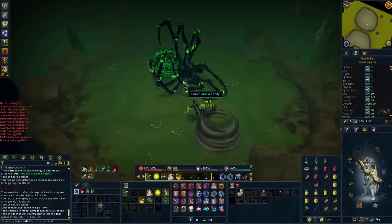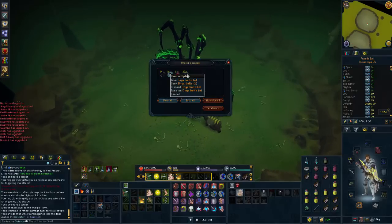Going in for the second loot of today. 223 onyx bolts! Two uncut onyxes and 223 onyx bolts — that's a fantastic back-to-back drop here at Araxor.